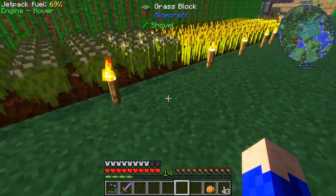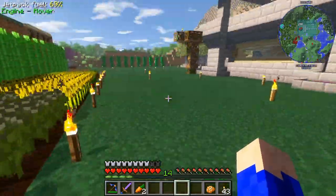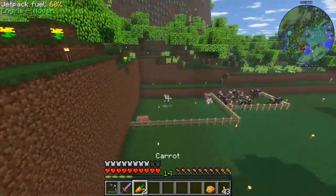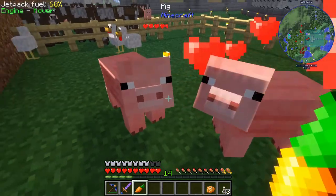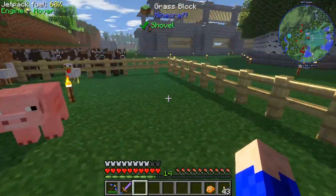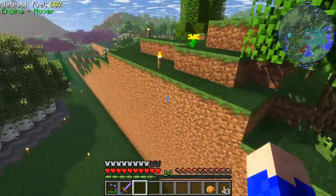What we're doing for that is we're growing some carrots because we need carrots to be able to get our pigs to breed. So let's go check out the two pigs we caught already and let them do what they gotta do. There they go - they love each other. Out pops my XP and a little baby. So our pig population is going to keep growing.